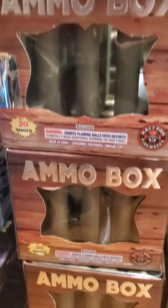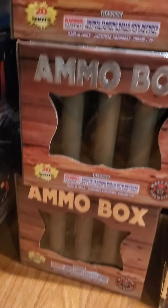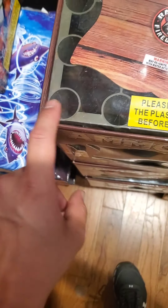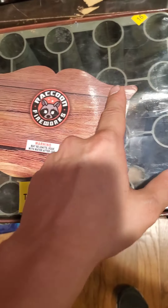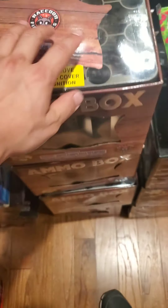Got Ammo Box by Raccoon — 20 shots. This is a really nice cake. It comes with a plastic frame inside. It's really nice. The ending is gorgeous — willows, a lot of colors.